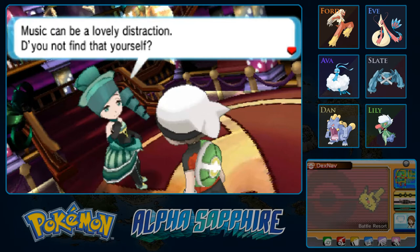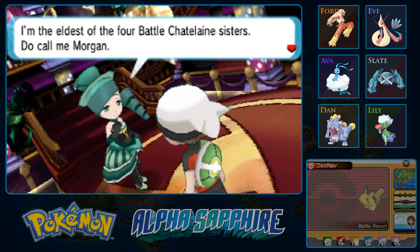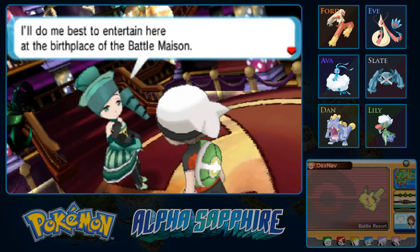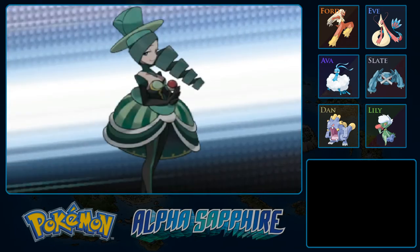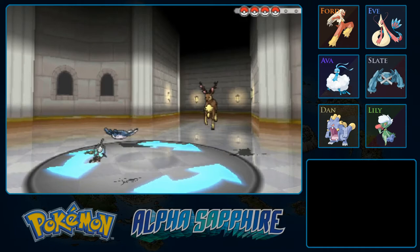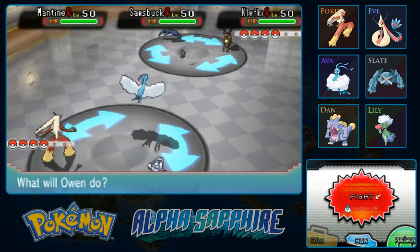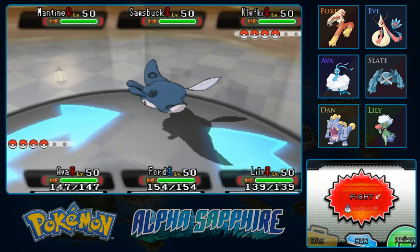Morgan introduces herself — she's the eldest of the four Battle Châtelaine sisters. She comments that music can be a lovely distraction, and invites us to battle at their Battle Maison replica. She has an interesting hairstyle. Not a random team, from what I've read. Interesting that she has a Sawk. I assume they probably had fun picking these teams to balance resistances — they probably have a nice tool to get the balance right.